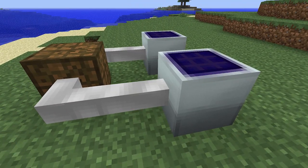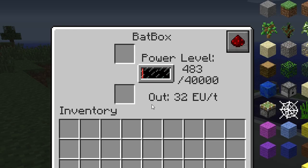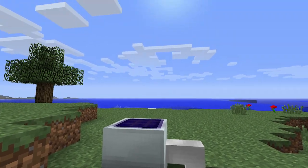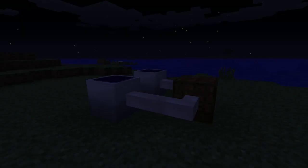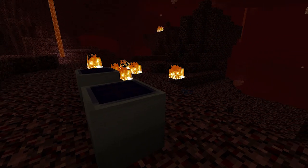Solar panels are generators that can convert energy from the sun into Industrial Craft energy units. They can only produce energy when in direct contact with sunlight, so they don't produce any energy at night, during rainstorms, if they're underwater or underground, in the End, or in the Nether.